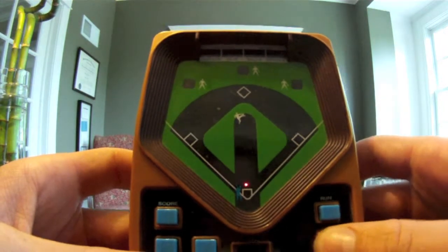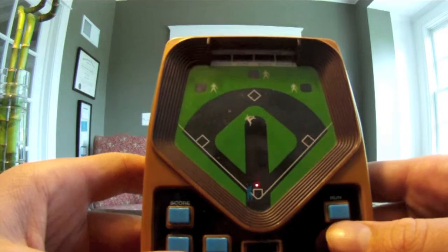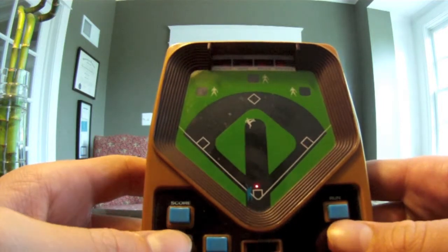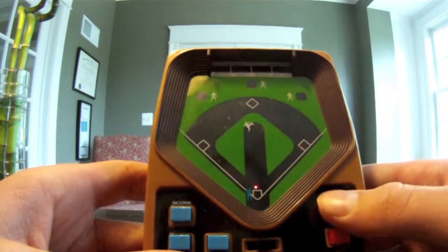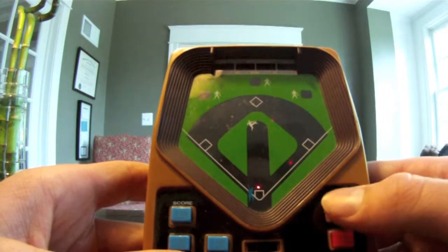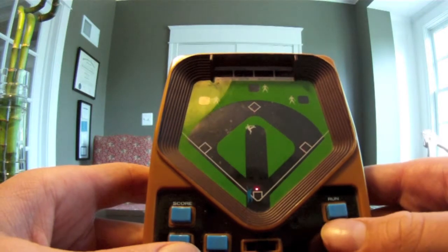Now the way this game works is you've basically got three controls: you've got the pitch button, you've got the hit button, and you've got the run button. Now you're going to want to call for the pitch, so you press the pitch button. You'll see the baseball, which is signified by a red dot, travel down from the pitcher's mound to the home plate.